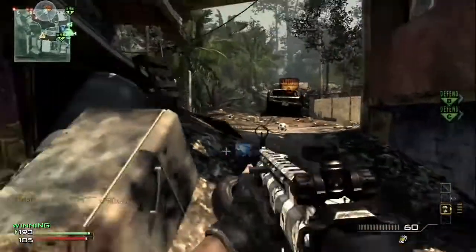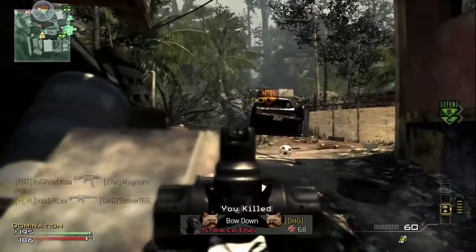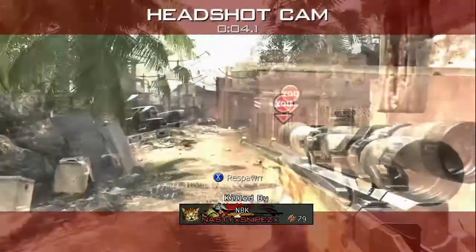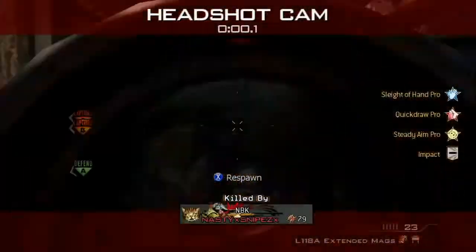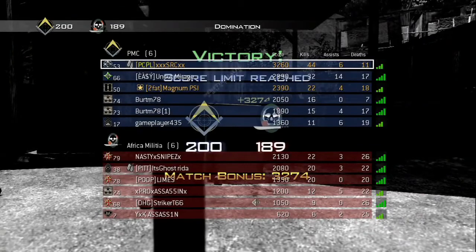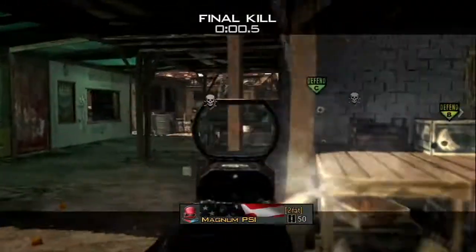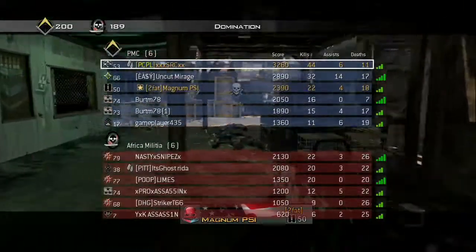So let me know what you guys think about care packages — do you run into people using booby-trapped care packages? Is that something you actually go and pick up yourself? And why do you do that? I had to watch this back in the kill cam: he runs around the corner, jumps, and quickscopes me to end the game — unbelievable. I finish up this game 44 and 11 using the care package, attack helicopter, and Reaper combo. I hope you guys appreciated this — give it a like if you liked it, and I will see you guys in the game. Thanks a lot.